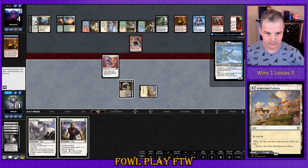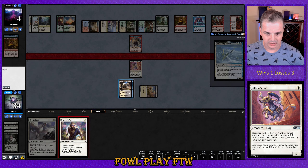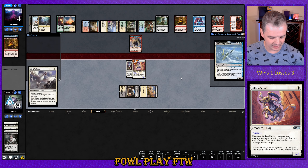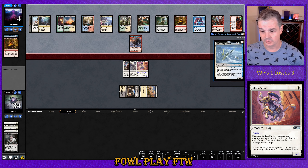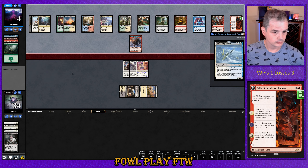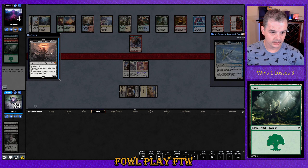Selfless Savior. Got like about one chance of winning this game, and that's our opponent not having interaction for this little puppy. He still has a flying creature as well, so it's not looking great for us. Opponent loots, Fires and Forests go to the graveyard there. Oh god.